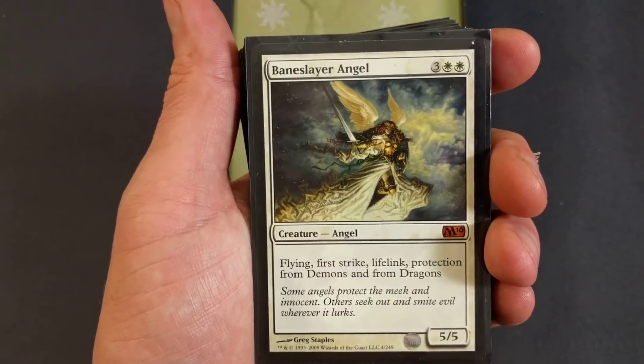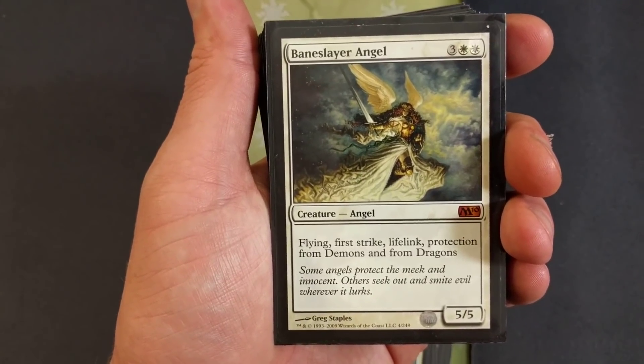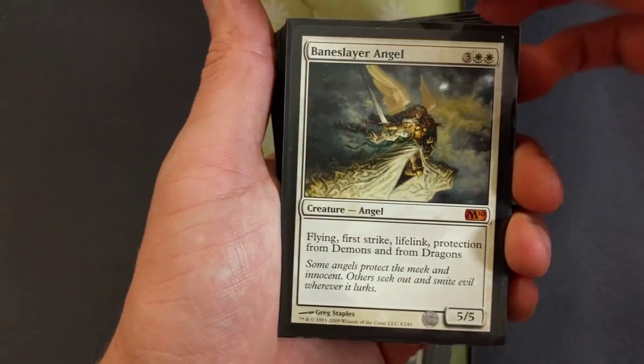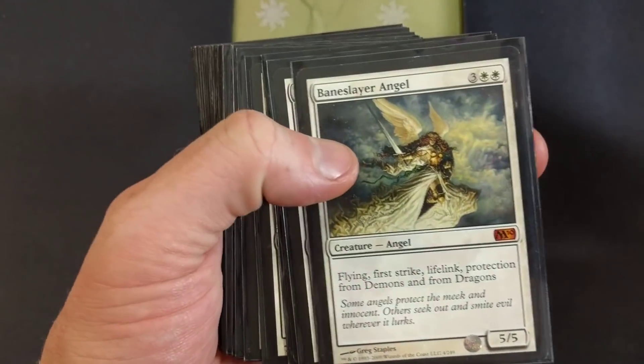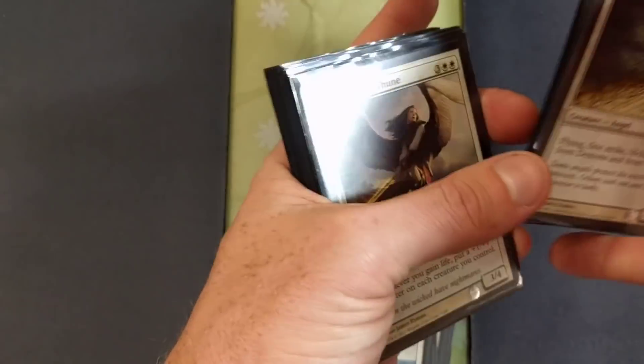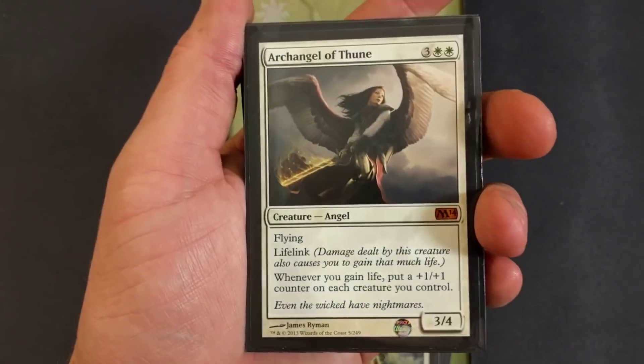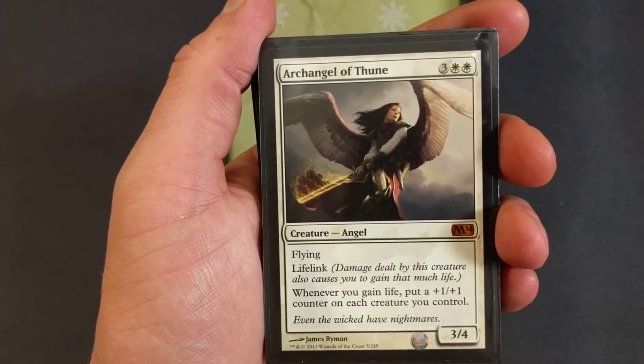Bane-Blade Angel — it's a five drop. Awesome angel. Flying, first strike, lifelink, protection from demons and from dragons. It's a five-five, nasty. We are running four Bane-Blade Angels.